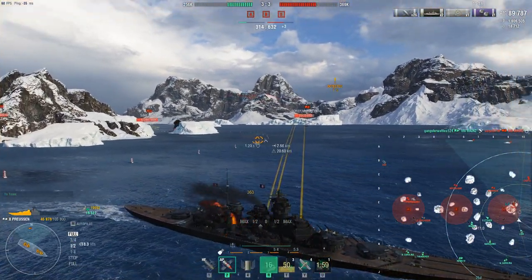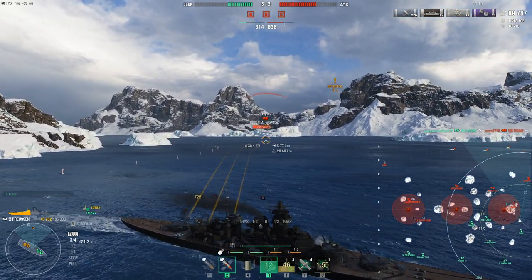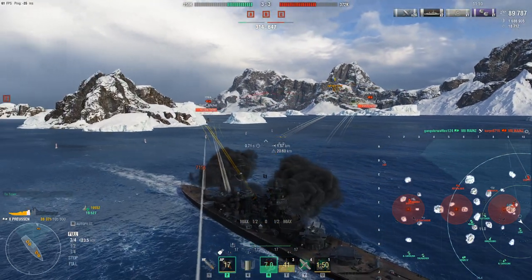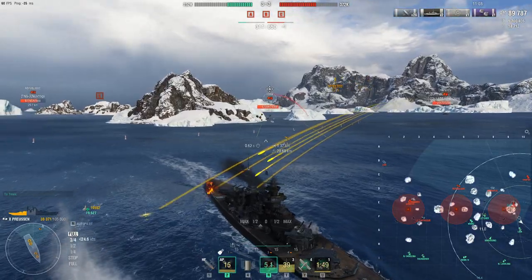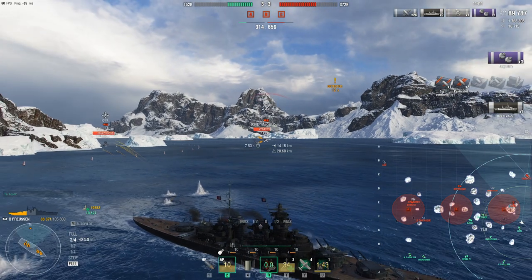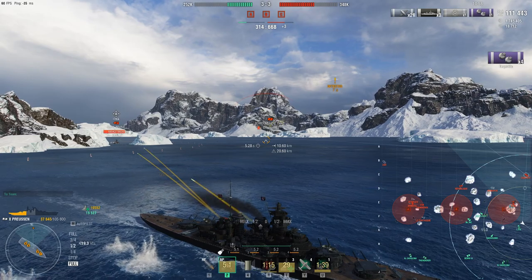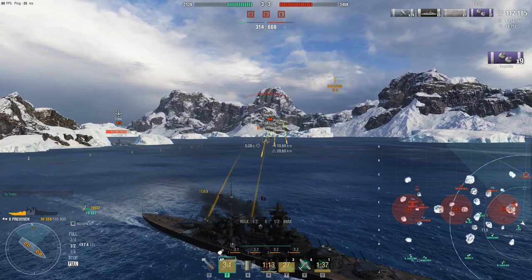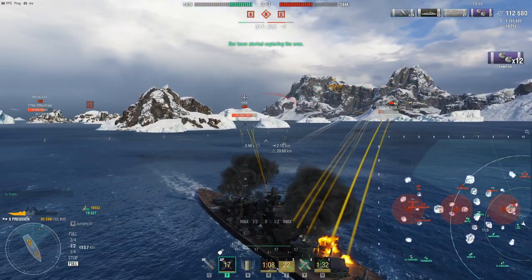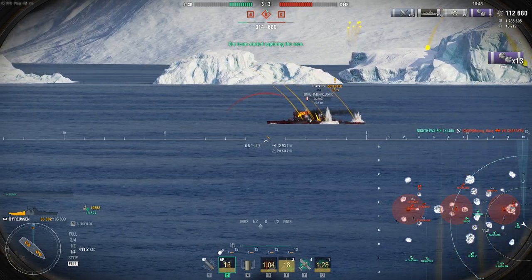The ship I'm engaging is setting me on fire right now, but he's basically doing no HE alpha to me because of how armored my ship is. There's the big hit that we were looking for. Not the worst accuracy in the world by any stretch. I really need to get this guy out so he can stop setting me on fire. I think I do here — oh no, the Lion does. Okay.